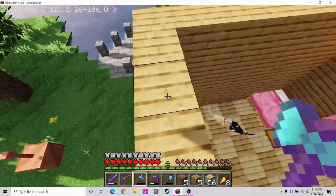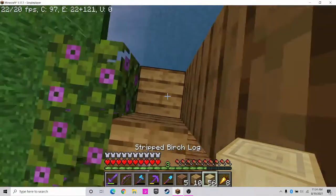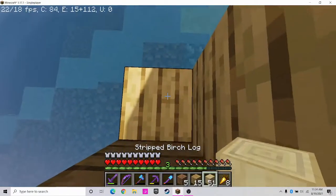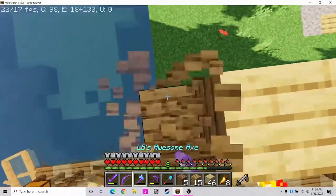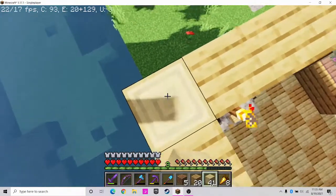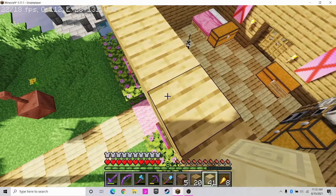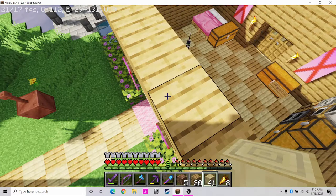All right, one two three four five — perfect. One two three four five — and we're just going to keep doing this to all four corners of the house. You're probably wondering why I have so many, I'll get to that in a bit. Now we're gonna build these up by four. I'm glad I took that picture — I need to remember where to place this log, so let me look at my picture reference real quick.